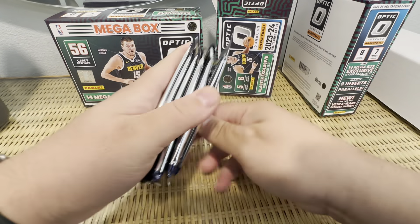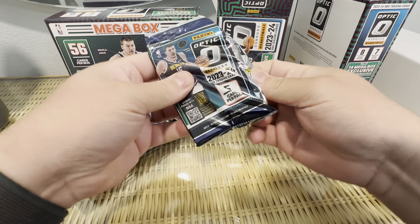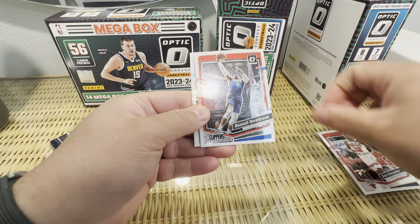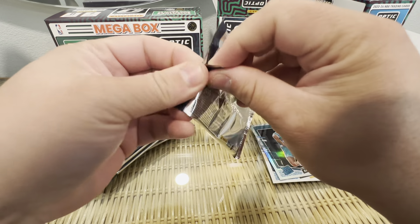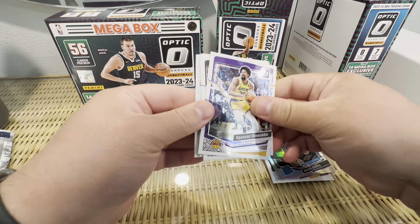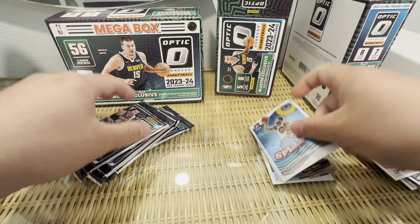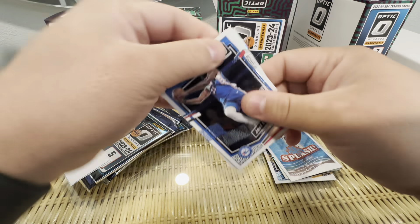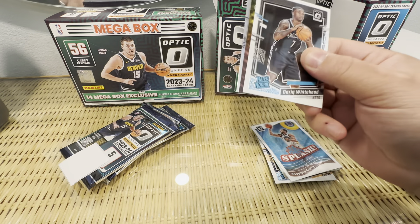We're obviously hunting for Wemby. We got Brandon Miller, Scoot Henderson, Timmy Hawkes, Cam Whitmore, Jalen Williams, Russell Westbrook, Ben Shepherd, and Amari Bailey — wrong Hornets, trying to go other rookies, probably missing some. We got Spencer Dinwiddie, Cam Johnson, Max Streus, Kawhi, and a splash of Stephen Curry. Overall things look good. I think the worst thing is Winter Stays — these have got to be the ugliest inserts in the world. Joel Embiid, Giannis... always getting trolled by these Nets players.